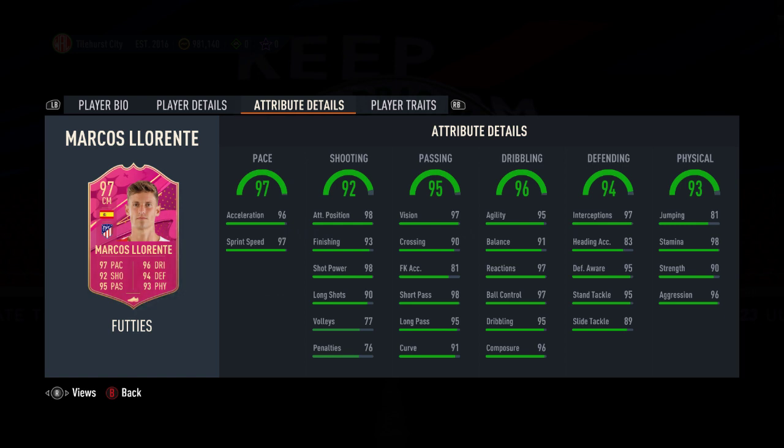There is a lot of content today for people to get busy with. EA are clearly worried about player drop-off at this time of year, but all these icons and SBCs are going to push up the prices of Team of the Week and Team of the Season cards — so if you've got any on your transfer list, those will sell. I'm going to go and play some draft, do some objectives, and we'll see what we get out of some of these packs. Hope everybody's had a good Friday! I'll speak to you tomorrow.